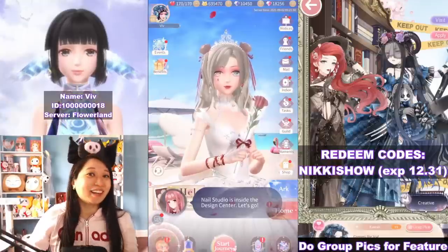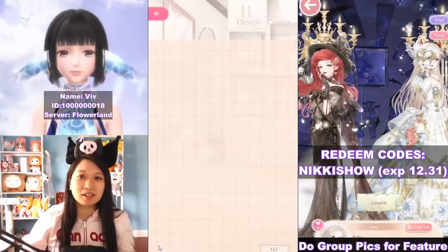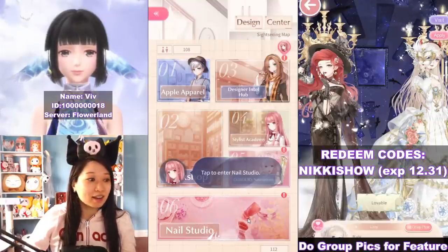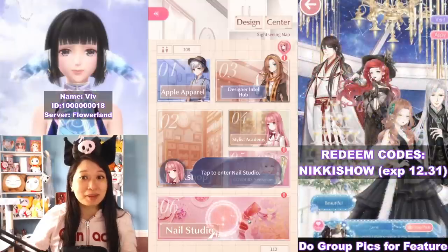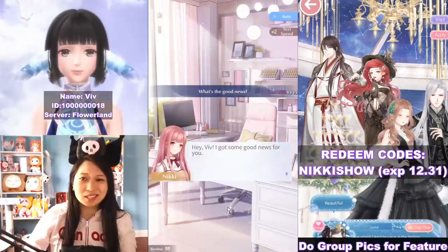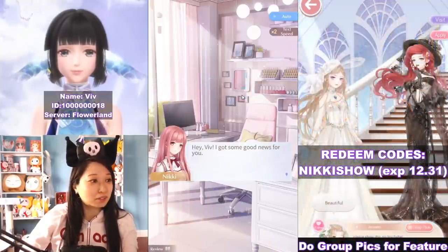I love today's update in Shiny Nikki. Nail Salon and Chapter 7 is here. Let's do the Nail Salon first. Basically what this new feature is, you manage a nail salon and you have customers come in asking for certain nail designs and you serve them. If you ever play Alice's Closet or Food Fantasy, it's very similar to managing your store there.